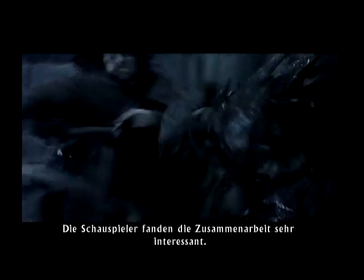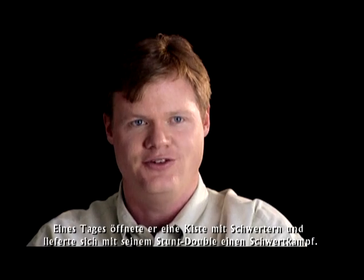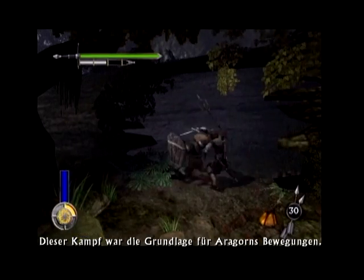The actors were very interested in working with us. In one case, Viggo Mortensen showed us some of his action moves. He and his stunt double opened up a crate of swords and started sparring with one another. That became the basis for many of Aragorn's moves.